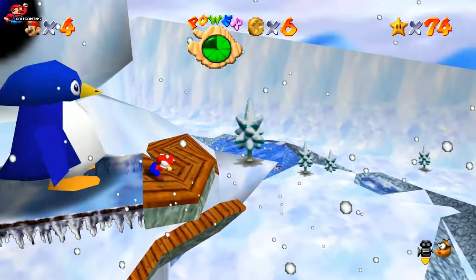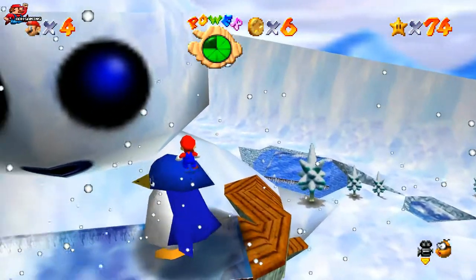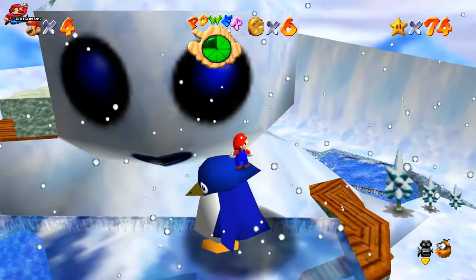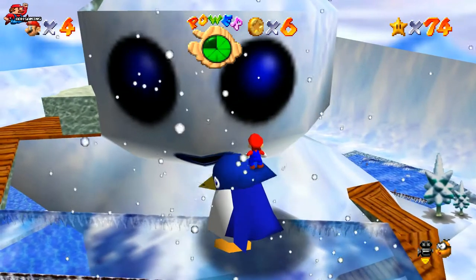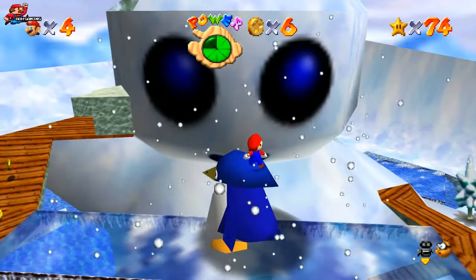If you do have difficulty doing that, you can backflip on top of the penguin's head and just ride across. I think it's a much easier way of getting across the bridge. Just make sure you jump off at the end.